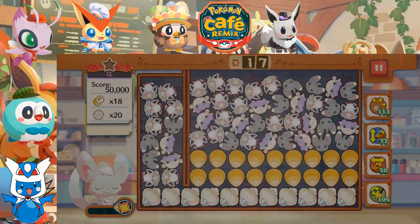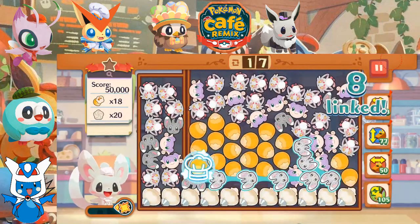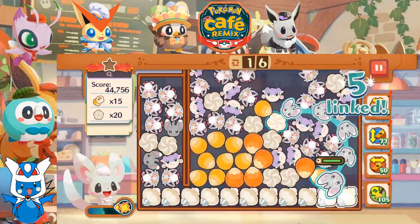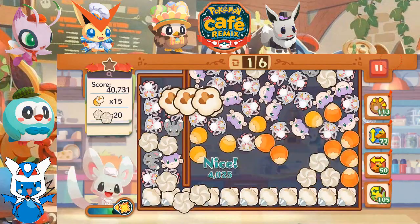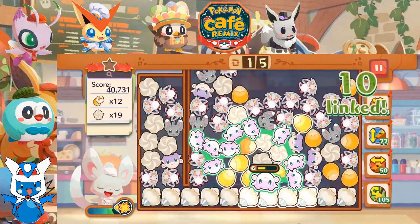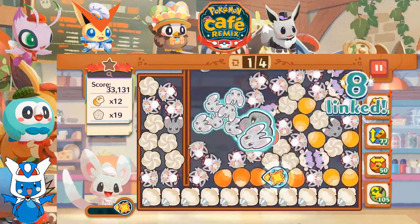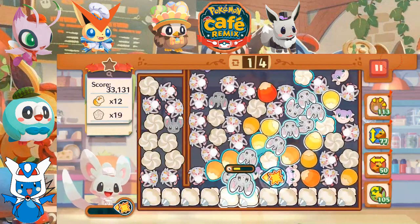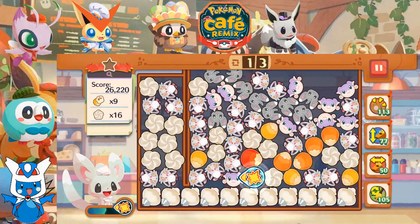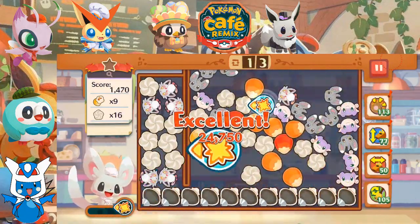The big problem is gonna be if we get whipped cream on the left — that could be a problem for us. We do have some of it there, which could be a problem. I'm just gonna start going for Odono and Zorula, but I gotta go for Mancino now. We gotta start actually getting rid of stuff. This should be the last whipped cream dispenser we need.